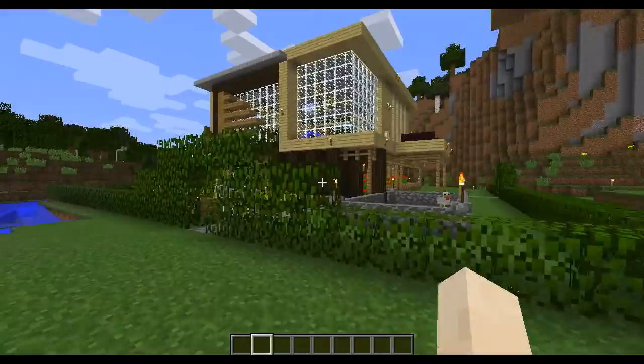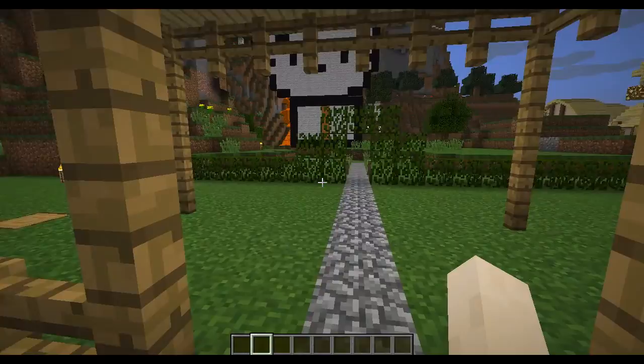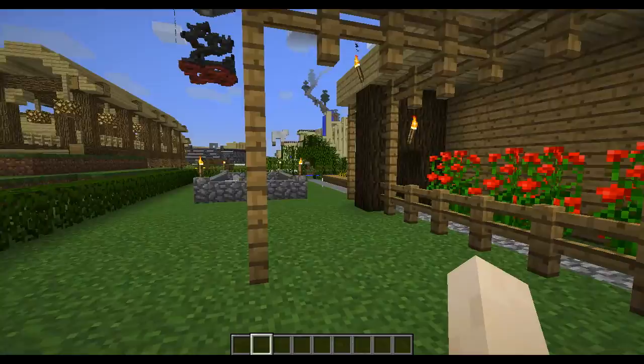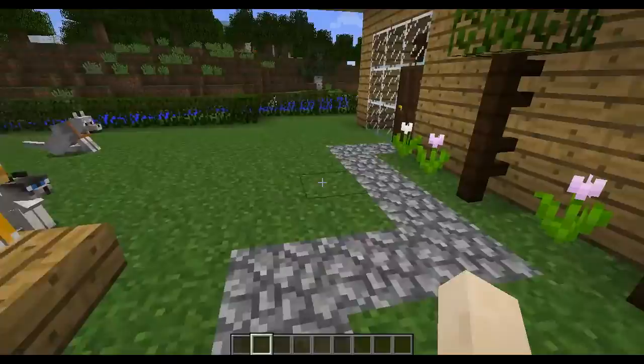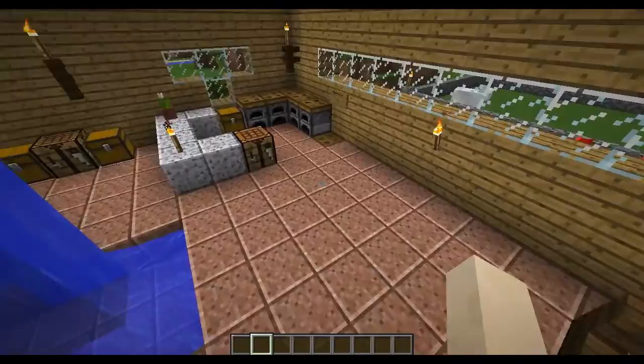So the first one here — you can kind of see it's a very modern design. I got the image off of Google. Normally how it happens with me is I find the image and only get one point of view, so I have to kind of make up the rest. This is the outside of it. That Hello Kitty was something my friend did. There's the outside — I'm gonna go inside.